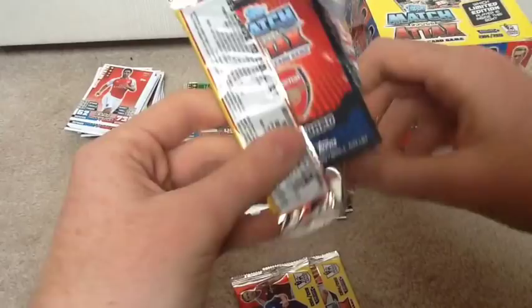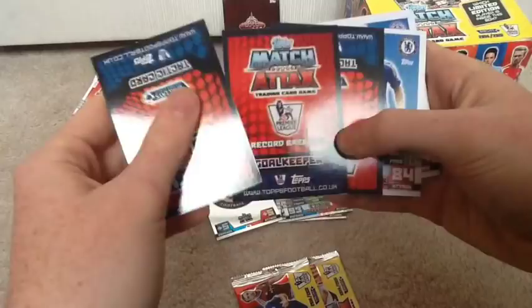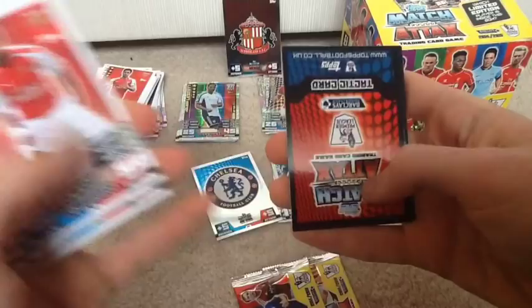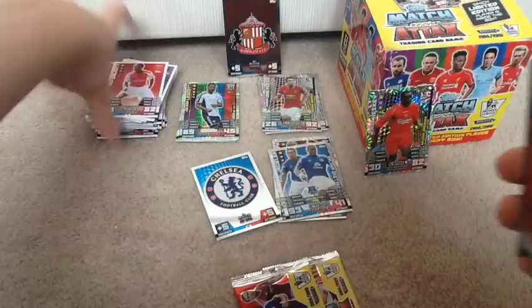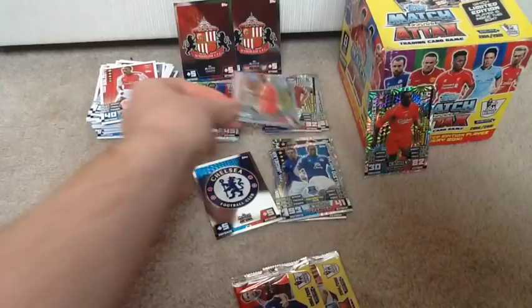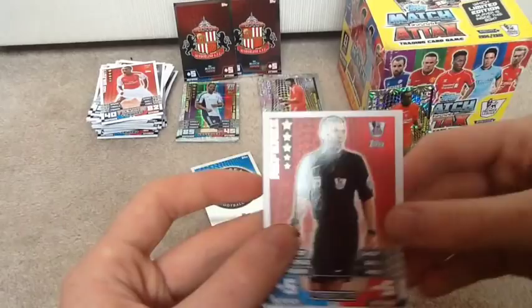Oh, we've got three inserts in this pack - that's nice. So we've got Fabregas, going really strong at Chelsea. Esteban Cambiasso, Adrian Mariapod, Ben Foster, Gengio Shelby, Theo Walcott. And we have another Sunderland badge - that's unbelievable! Next we have Petr Cech, record breaker - probably the best keeper in the Premier League, well, you know what I mean. And also the referee card - I have two of those now, so if you need one give me a shout.